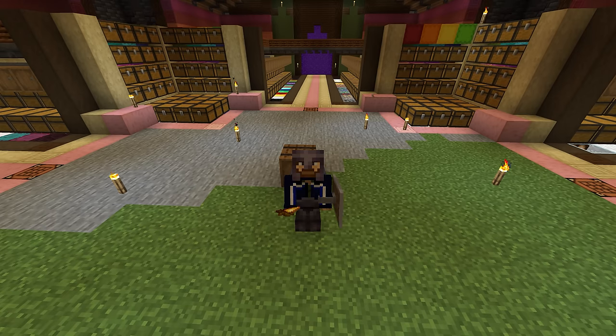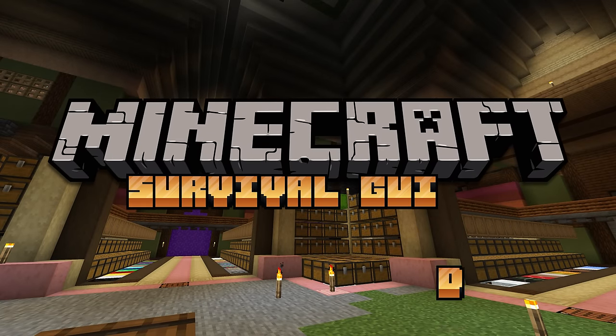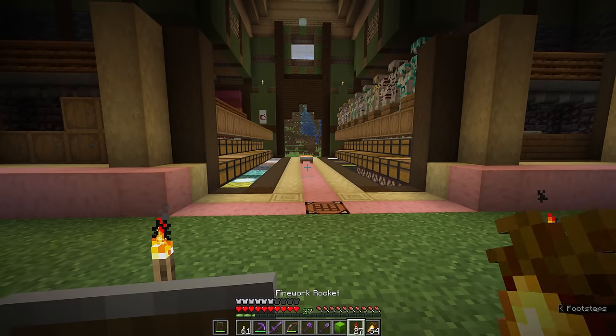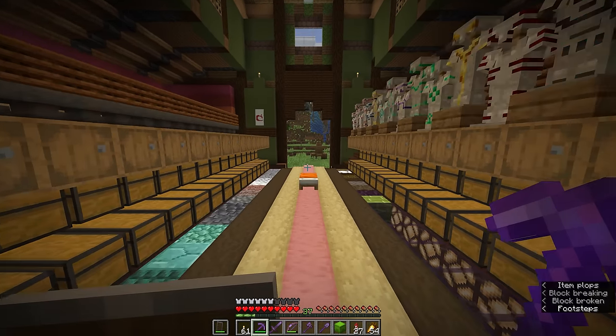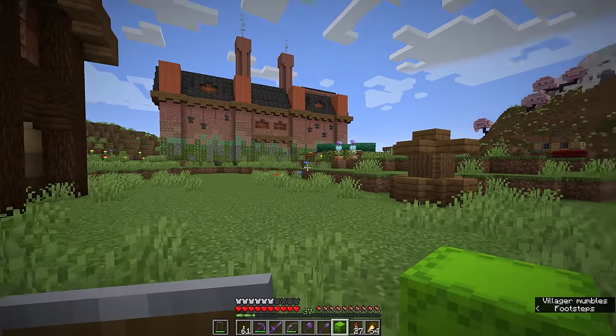Hello everyone, my name is Pixlriffs and welcome back to the Minecraft Survival Guide. In today's episode we have returned to base with a full shulker box of slime blocks, give or take the last few we're missing from that final stack. This only took about an hour and a half's worth of AFKing at the slime farm we built in the previous episode, which goes to show that slime farm is a little bit overpowered — but that's a good thing, because we didn't need to spend long at all to get as many slime blocks as we could reasonably need.